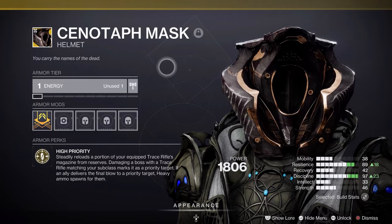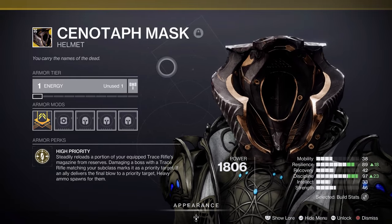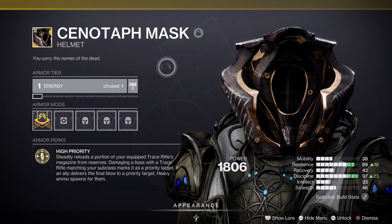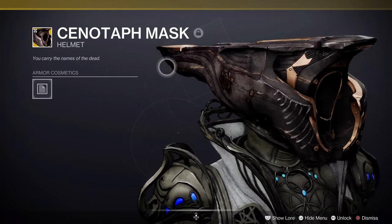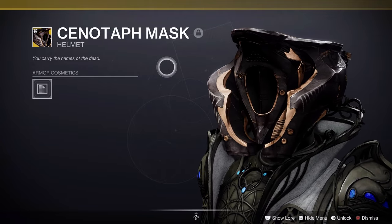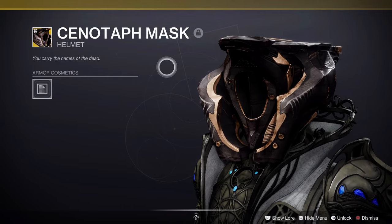I was lucky enough to get this off the Lost Sector yesterday — it was Helmet — so make sure that you're running those Lost Sectors. We do have three new exotics, one for each class. But this Cenotaph Mask is absolutely crazy looking. Maybe one of the craziest looking things Bungie has ever added to the game, or in some people's opinion, maybe the ugliest thing they've ever added to the game.